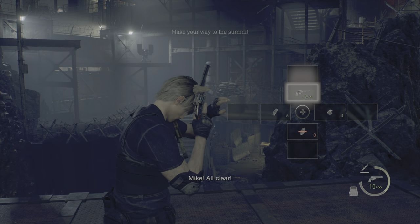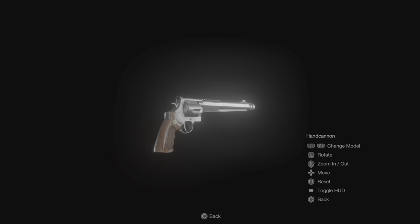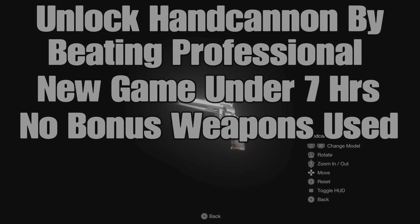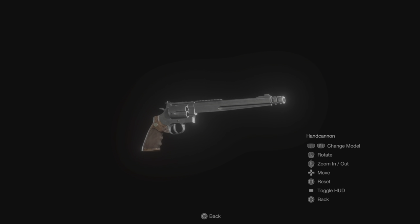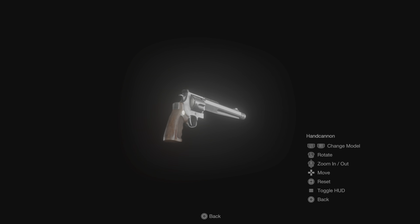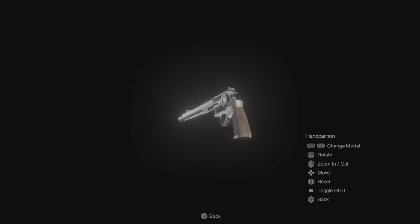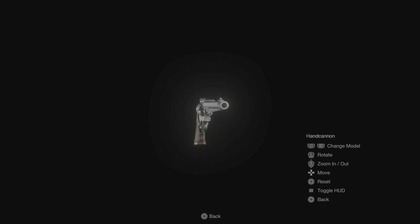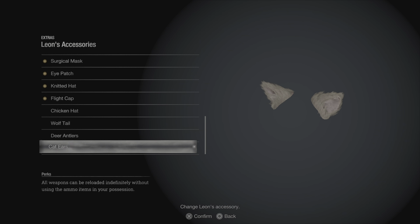I got my S+ ranking in just under four and a half hours — over an hour of buffer. You might wonder: you didn't get the hand cannon? That's because you only need an A rank on professional, not S+, for that. By using bonus weapons like the Chicago Sweeper, we didn't unlock the hand cannon through that run, but we did unlock something even more important that makes getting the hand cannon easier — the Cat Ears. That is your reward for getting the S+ ranking in professional mode.